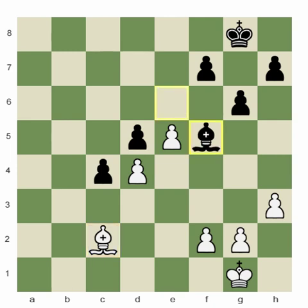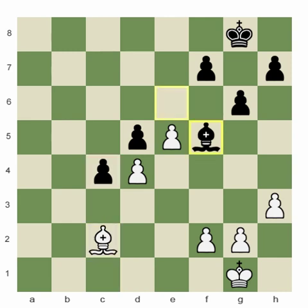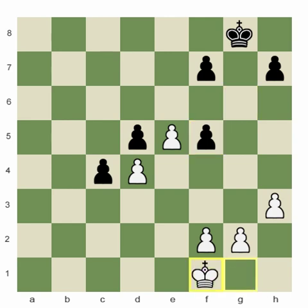Black plays bishop f5, and white has no choice but to exchange bishops. If the bishop moves, then c3 followed by c2, white is going to lose the bishop. So bishop takes f5, pawn takes f5, king must go to f1 in order to catch the c-pawn.